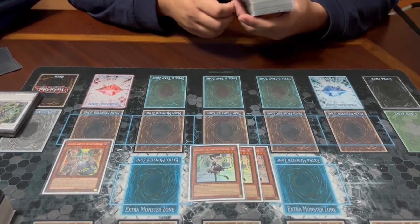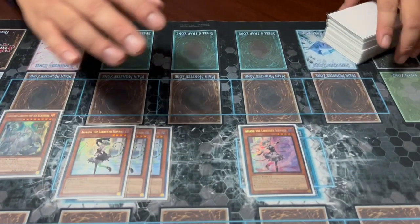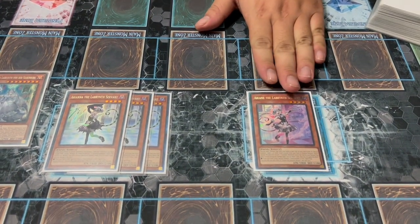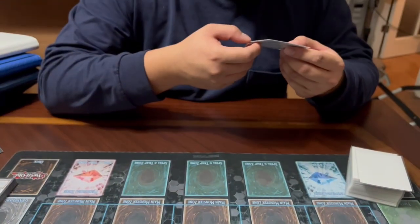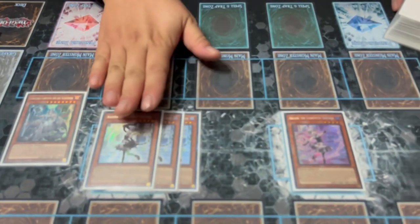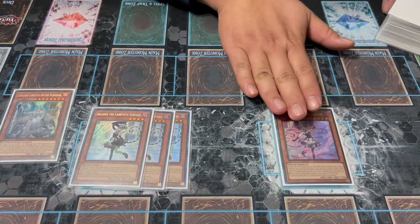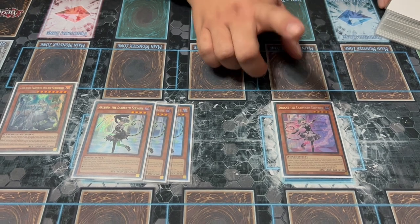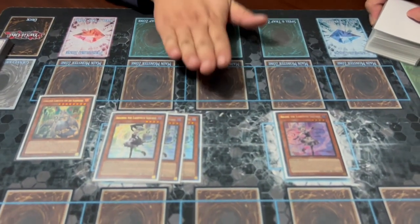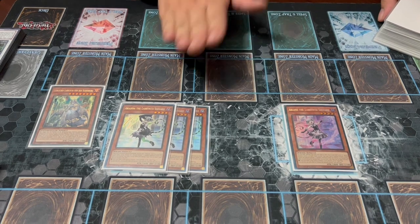Then we have one Ariana Servant of the Labyrinth. This card lets you discard a normal trap from your hand to special summon a level four or lower labyrinth or fiend from your deck. It mainly searches for Ariana, who sets up the rest of the deck. It's more important now than before because it gives you two level fours to overlay into Dweller — the ability to go into Ariana, set up your traps, then make Dweller so your removal also prevents floating is fantastic.